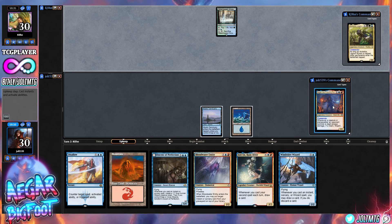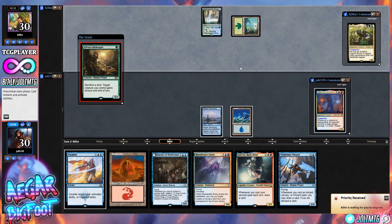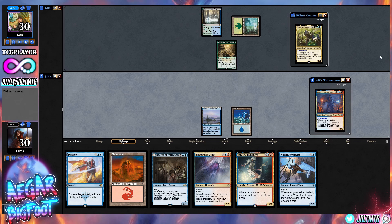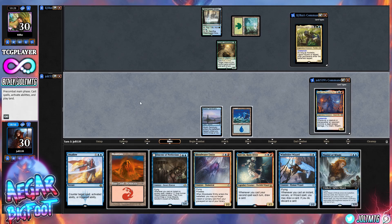Windrider Wizard's ability: whatever creature or planeswalker an opponent controls is dealt excess damage if a giant, wizard, or spell you control dealt that damage to it this turn — draw a card. Our opponent plays Archelos, Lagoon Mystic, the turtle meister, master of zombies! If you haven't seen the Archelos zombie build, a lot of fun — check it out, just type in Archelos Jolt.